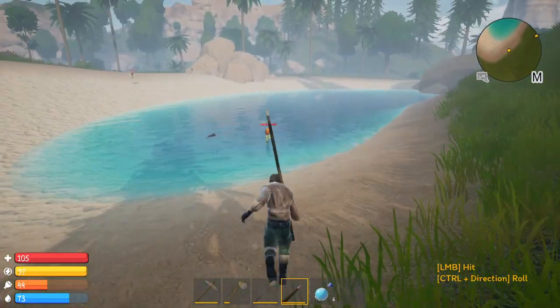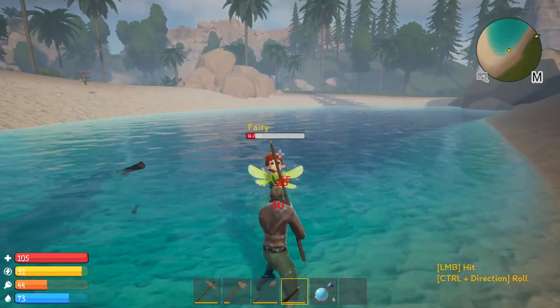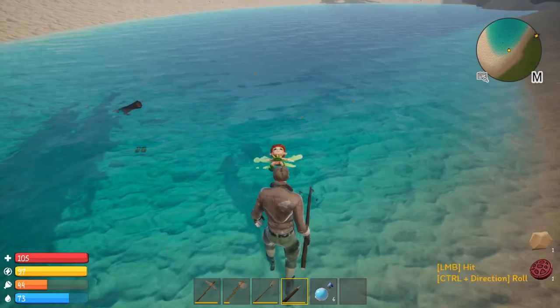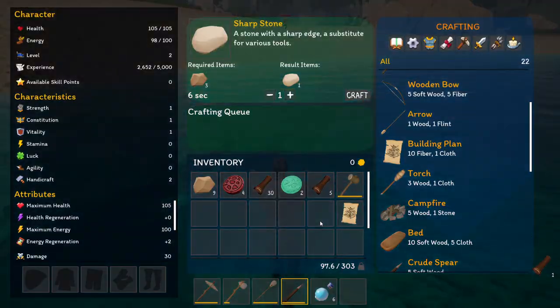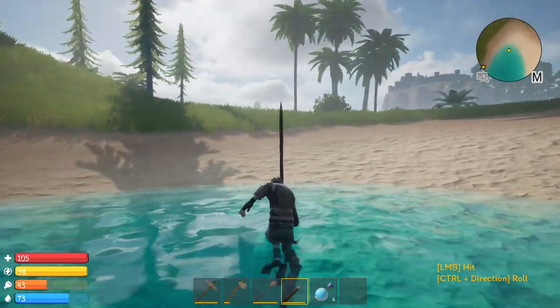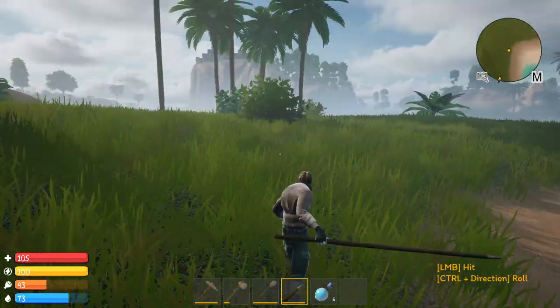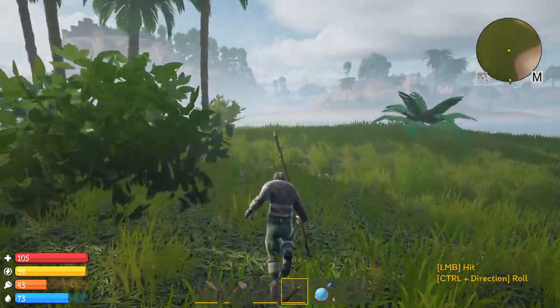Let's kill her so she's not a problem and we can grab that other piece. We got a decent amount — 35 hardwood. That's not bad. The next thing I want to do before heading back to base is show you guys where to get iron and what the iron nodes look like.